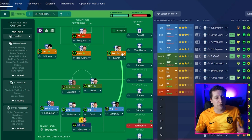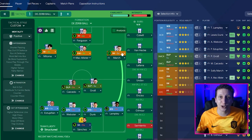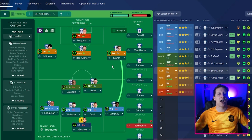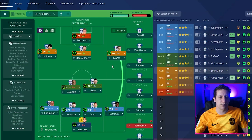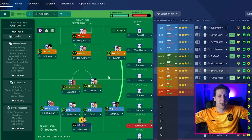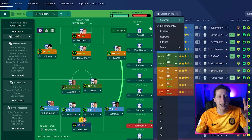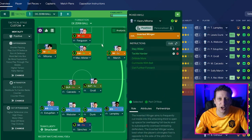Into the attacking four positions — a lot of the current form has been down to the two players out in the wide areas. Unfortunately in FM, they're not as good as in real life. Soli March scored two goals and an assist at the weekend. What we're trying to do with those wide players is keep them wider. If you look at their heat maps, they do like to be nice and wide, and it gives the opportunity for longer passes when you suck the press in — making the pitch as wide as possible. March has stay wide and tackle harder, inverted winger on support. Mitoma is a little bit more attacking: stay wide, tackle harder, inverted winger on attack duty.